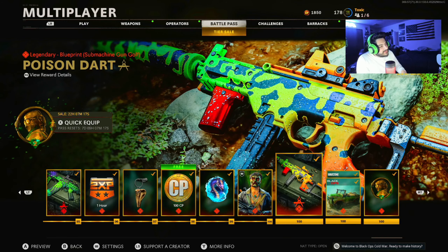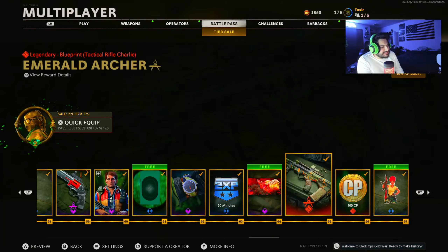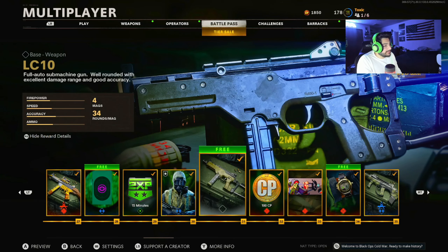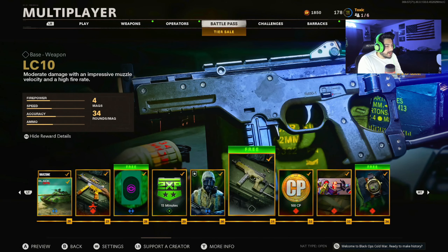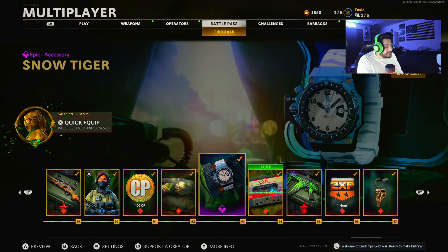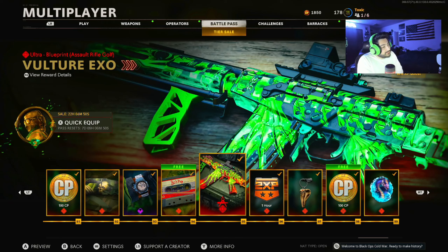The tier 100 LC10 — the Poison Dart blueprint. The LC10 was introduced this season as the tier 30 weapon, a submachine gun which I really liked — a full auto submachine gun, well-rounded with excellent damage range and good accuracy. I'm a pretty big fan of this gun, I like it probably a little more than the Fara 83, but they're both pretty good this season.